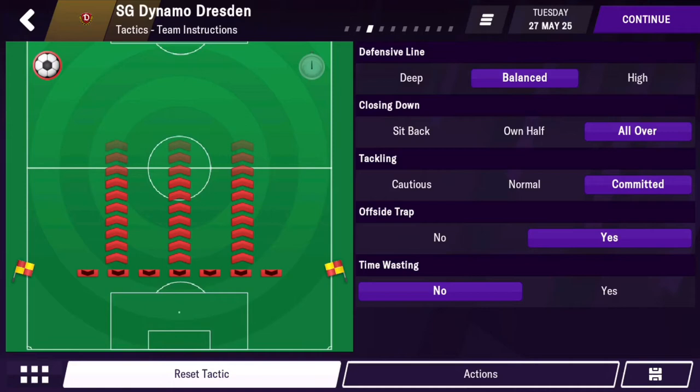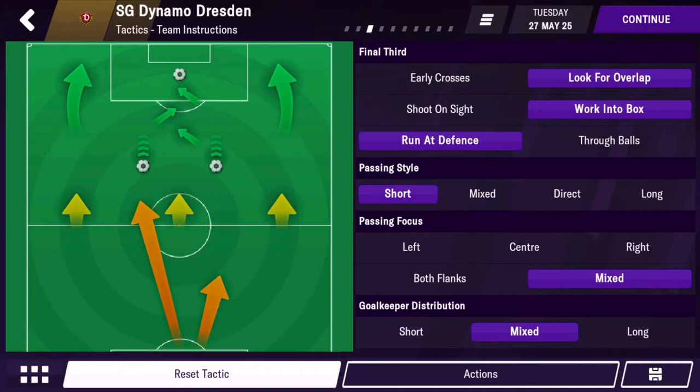Tackling is set to committed just to win the ball back, though you have to be cautious as it can cause red cards, which can be problematic. We also have an offside trap. For attacking instructions: look for overlap to get fullbacks up the pitch, work into the box because you have lots of attackers, run at the defense rather than through balls, short-style passing for a tiki-taka approach, passing focus is mixed so you can go wide or through the middle, and goalkeeper distribution is also mixed.